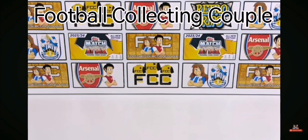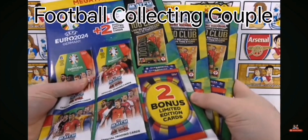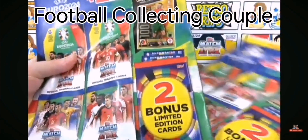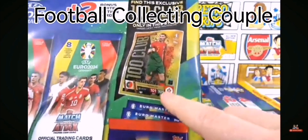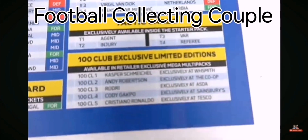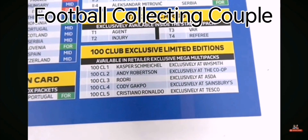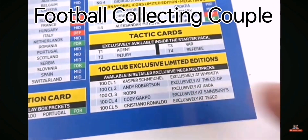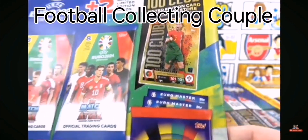Hello, we are Football Couple and today we're going to be opening three Match Attax Euro 2024 multi-packs. But these aren't just the regular multi-packs — these are the Tesco exclusive multi-packs where we'll have the chance to find the Cristiano Ronaldo 100 Club limited edition card. Looking at the checklist, all the 100 Club cards are shop exclusive limited editions, and the Ronaldo is the Tesco version — it's also the 101 card, making it the unbeatable card for the collection.